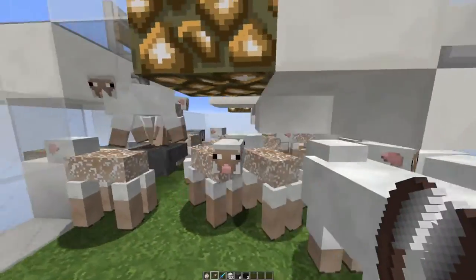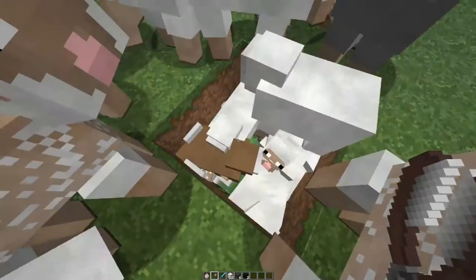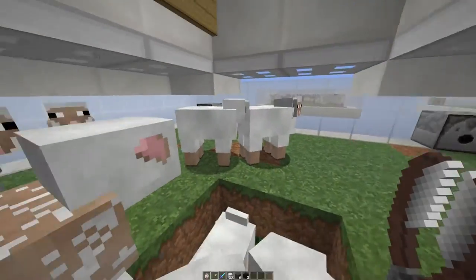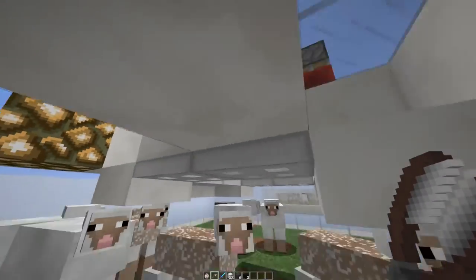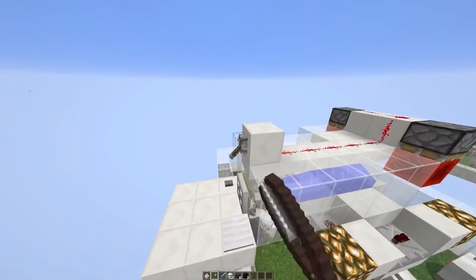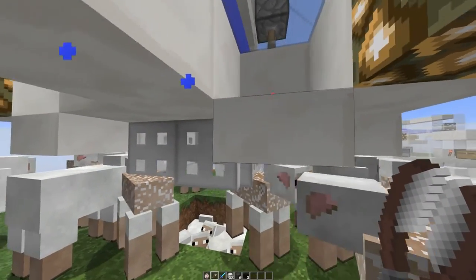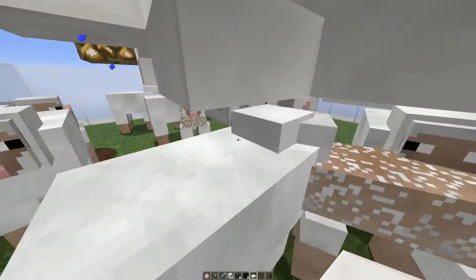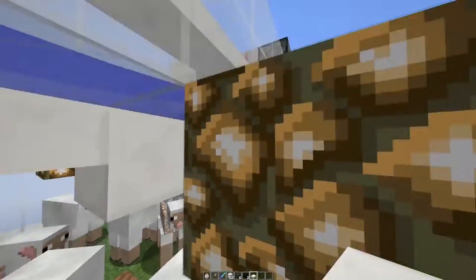There is a slight issue with this version: when the sheep are in the hole, because they were bumping into each other and trying to get out as they're fired up, some of them escape back out into the farm. That's what the trapdoors do — when they are closed, the sheep can't escape back out. Strangely enough, even though sheep can fit under half slabs, half slabs have the same effect and the sheep don't fly out when they're fired up.